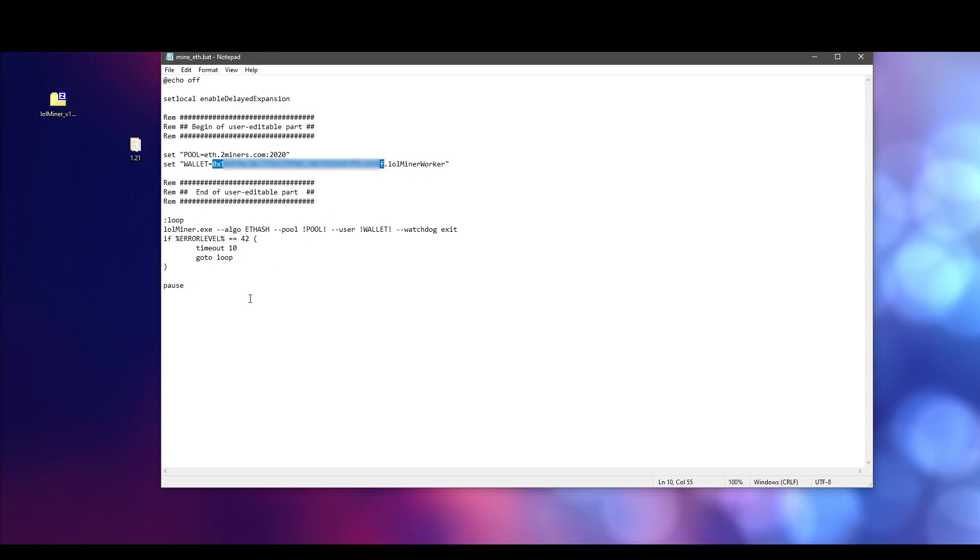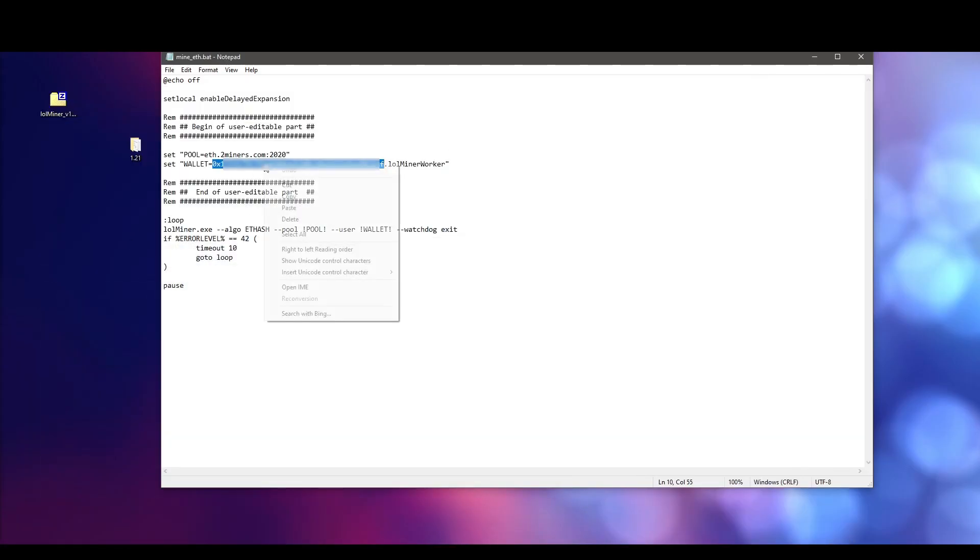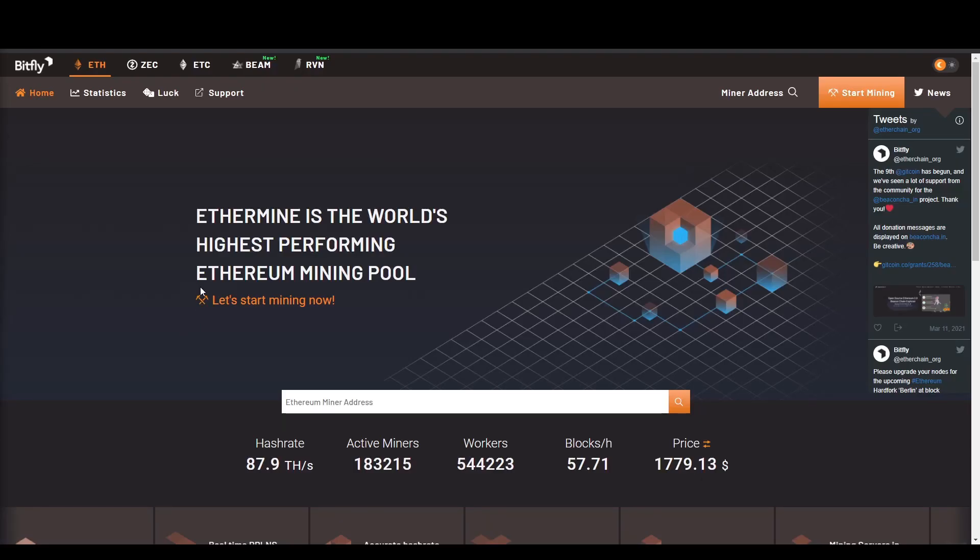Here you will have to change the address with your own address. Go back to Coinbase and copy your Ethereum address, paste it in, and you can change your worker name or mining rig name to anything — for example, 'my mining'. We will also need to change the pool address, so head over to ethermine.org and click on 'Let's Start Mining'.